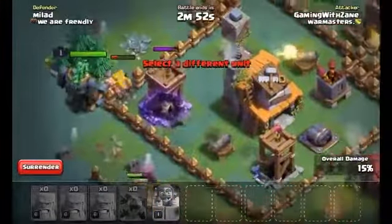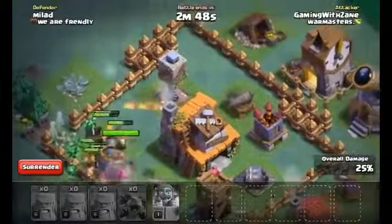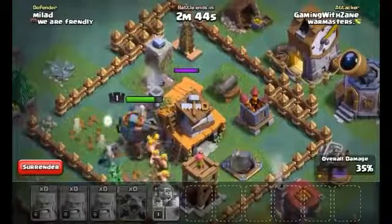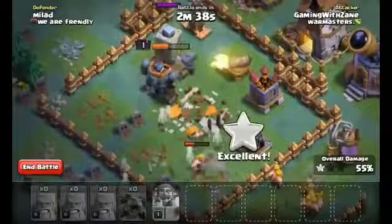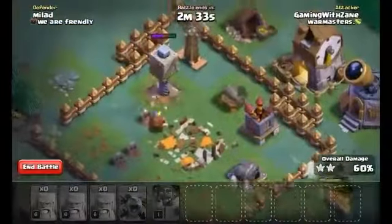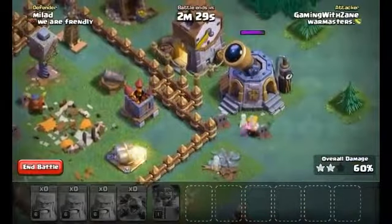The crusher might do some damage to my barbarians, but we might get that tower and the builder hall, which would be good for us. The battle machine does go down, but we're going to see what we can do.